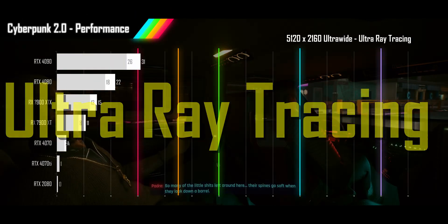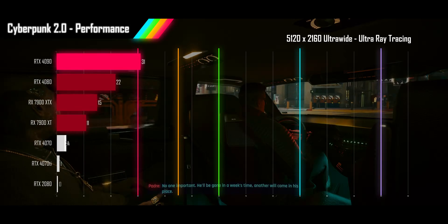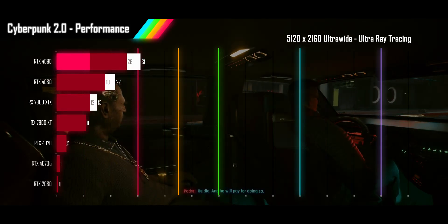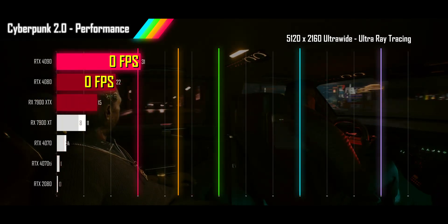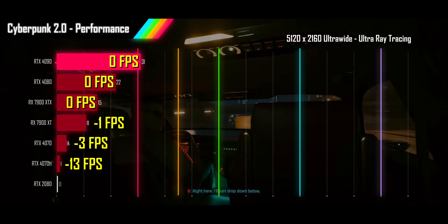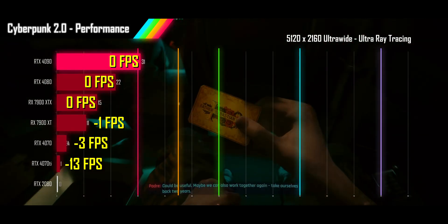Turning on ultra ray tracing at 5120x2160 really hammers GPU performance, with only the 4090 staying above 30 FPS. The 4080, 7900XTX, and 7900XT are way down in unplayable range, and the two 4070s and 2080 are straight up broken due to low VRAM. All 1% lows are tight and in unplayable range. Compared to 1.0, the 4090, 4080, and XTX are all flat; the XT loses 1 FPS; the 4070 and 4070Ti drop in FPS, going from a broken experience to an even more broken experience. So while the 2.0 update seems more demanding on memory, it is not fundamentally changing the experience.